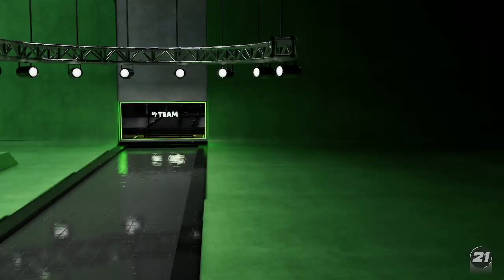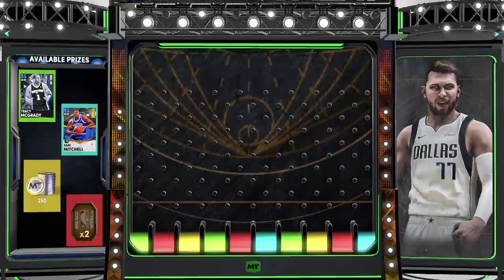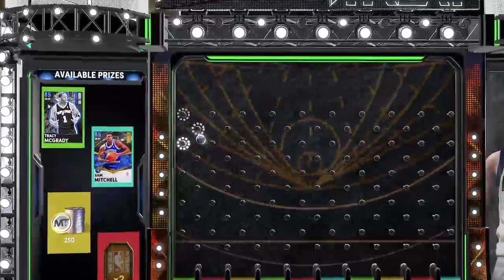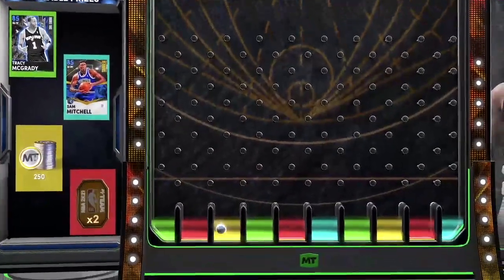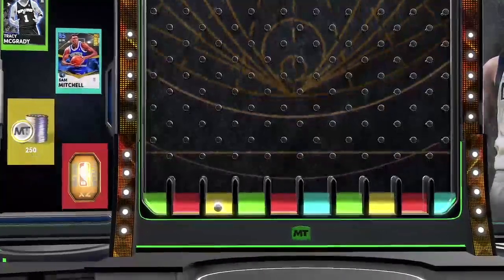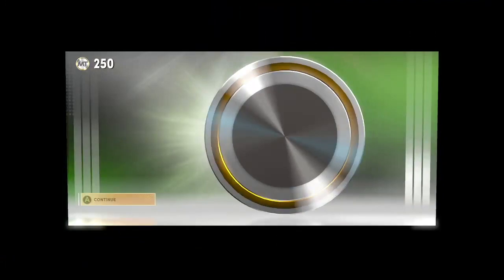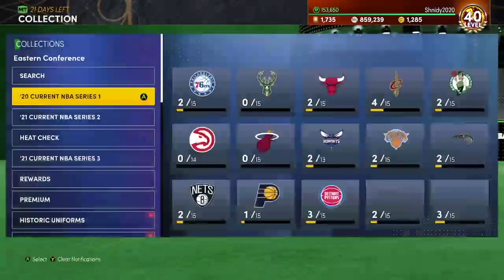This card is insane. 2K at this point is just releasing insane cards. Sapphire TMAC on the board — that's like 600 MT, I'll take it. I have almost 200 packs to open up but it's all consumable packs and garbage packs, so I think I'm just gonna save those packs until 2K22 gets boring. I'll come back and still have a ton of MT to open up some packs.